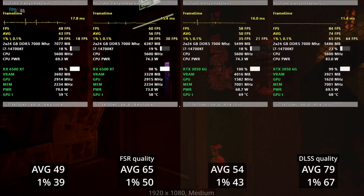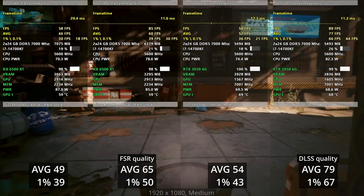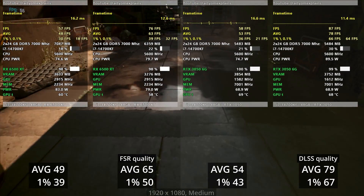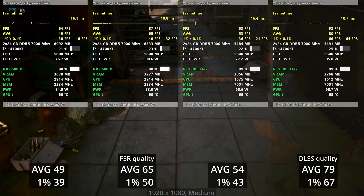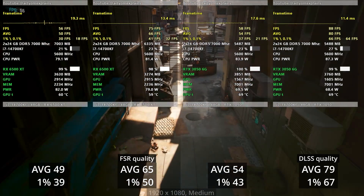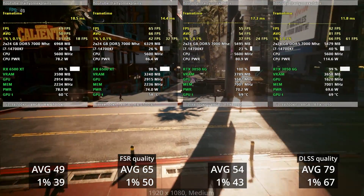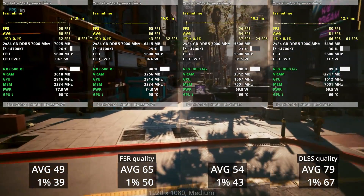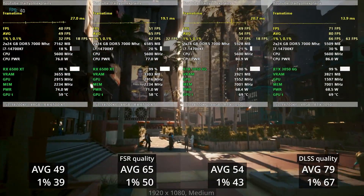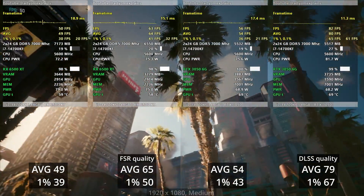In Cyberpunk with FSR and DLSS enabled, the 3050 is a clear winner — it now delivers smooth 60-plus FPS gameplay with 80 FPS average, while the 6500 XT can't even maintain consistent 60fps. You could probably push even better visual settings on the 3050 and still get 60fps, with the extra 2GB of VRAM helping. The 3050 is 20% faster in average FPS and more than 30% faster in 1% lows. Cyberpunk just loves Team Green.